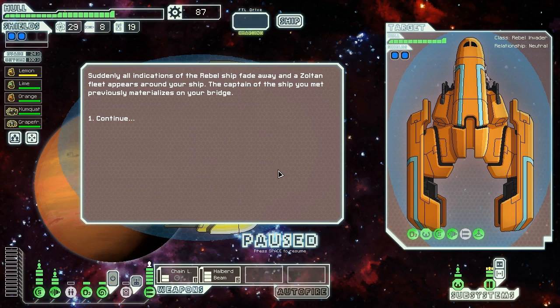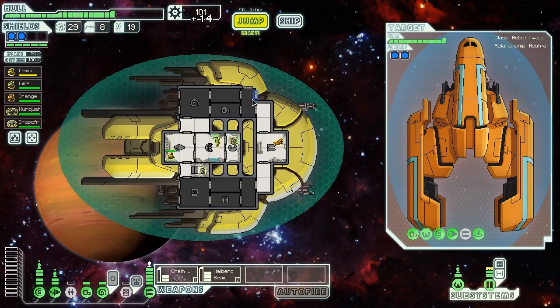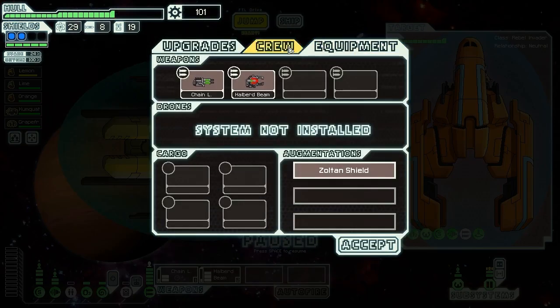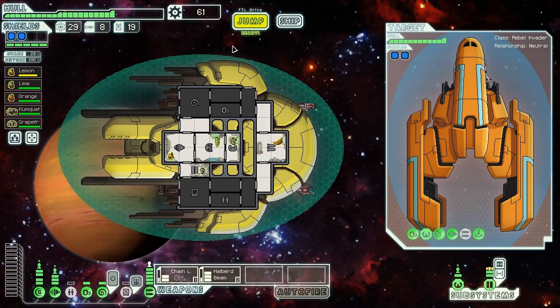Suddenly, all indications of the rebel ship fade away and a Zoltan fleet appears around us. The captain we met previously materializes on our bridge: 'Although your methods are crude and most certainly ineffective, it is clear you took our previous meeting to heart. If your ship represents the Federation's willingness to adapt, we shall do what we can to aid in their fight. This technology should aid your quest.' We receive 14 scrap and a Zoltan shield. Now we're pretty darn powerful again. That Zoltan shield is so good — when it was a random augment, this event was much more reasonable, but now it's just too good. The reward is too powerful to ever pass up.